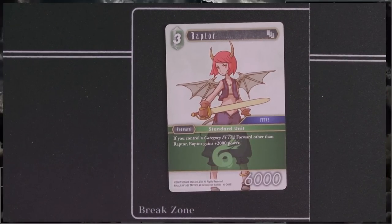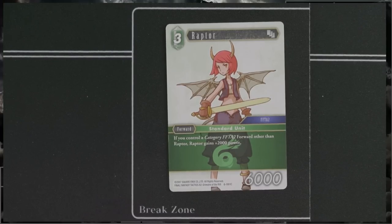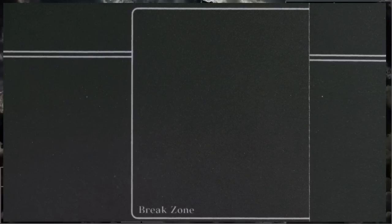Next, we've got Raptor — a 3-cost 6K standard unit, multi-card, Final Fantasy Tactics Advance 2. If you control a Category Final Fantasy Tactics Advance 2 forward other than Raptor, Raptor gains 2,000 power, making it effectively a 3-drop 8K. We've seen that from other elements, but I don't know how much Wind needed it or how often you'll actually get the ability off. Even if you build around it with Adels and Luas, it's still just a 3-drop 8K — with Lua's special it might work, but it feels like too much setup for an effect that isn't back-breaking. In sealed, I doubt you'll get enough Tactics Advance 2 forwards to consistently trigger it.